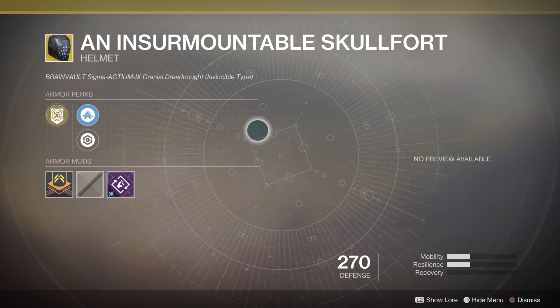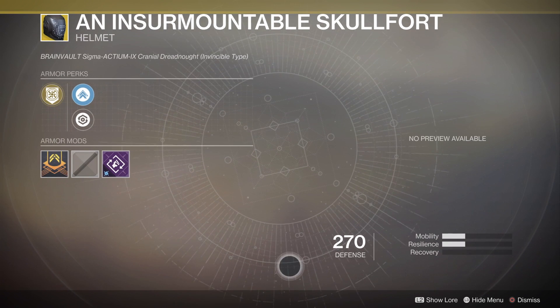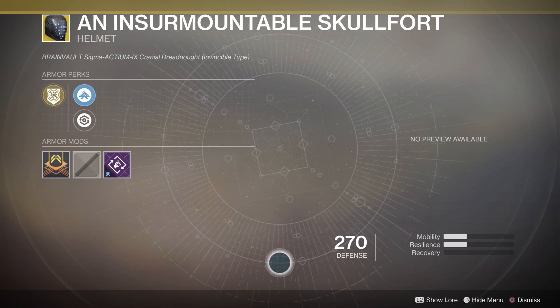The lore on it is 'Brain Vault Sigma, Actaemium 9, Cranium Dreadnought Invincible Top.' You can pause here to see the full lore.